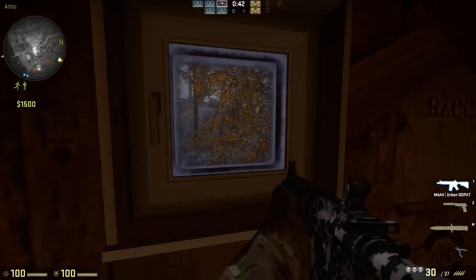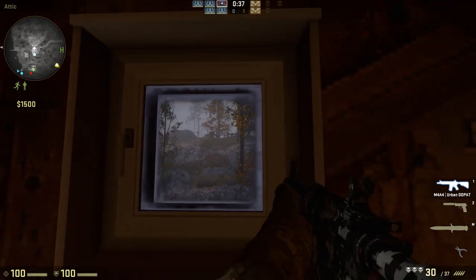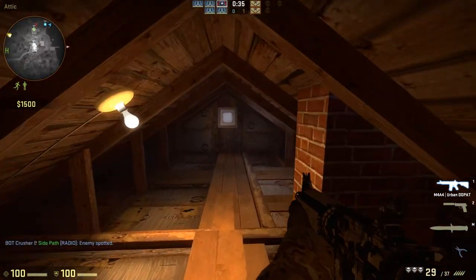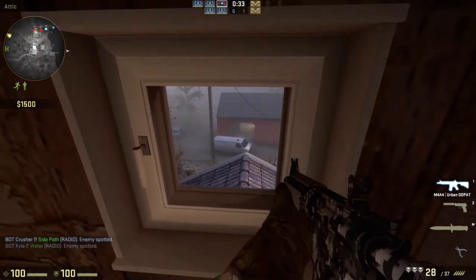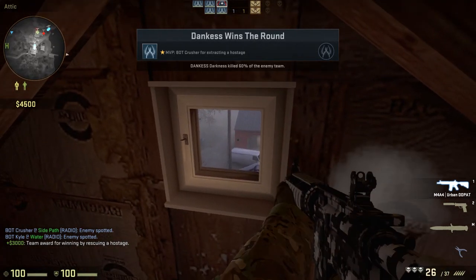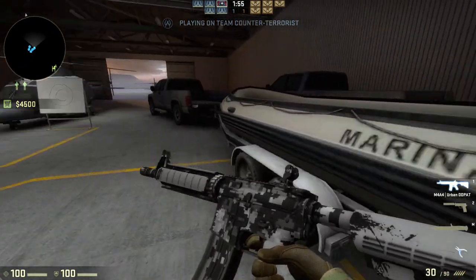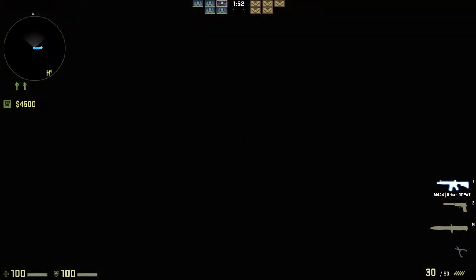You can camp there and wait for the hostage, but I would not recommend this spot as much because people from there will always peek this window — they know people go there. You can also shoot out of these but you can't open them. It's a pretty nice spot, but I'd always recommend going to the boat because it's so much easier to get there.